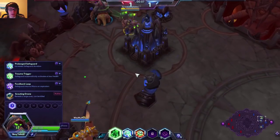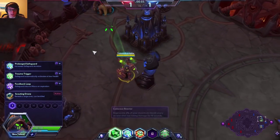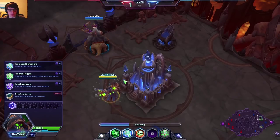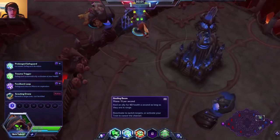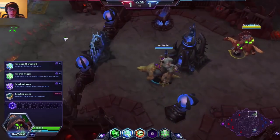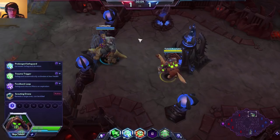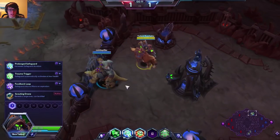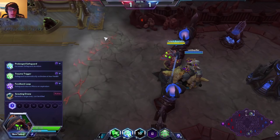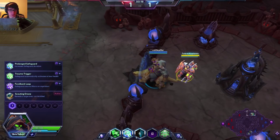Her Q doesn't have a cast time or a cooldown, so you can cast it on different heroes as quickly as you like. The only thing about it is you actually cannot cast it on yourself, so she can't heal herself. Her W is a buff that you can place on yourself or other heroes that reduces incoming damage. Her E is a ranged skill shot — it's like a grenade, and when it blows up it knocks everything away, but it blows up when it hits the first thing it hits, not like Tyrael's grenade where you can pick where it lands.